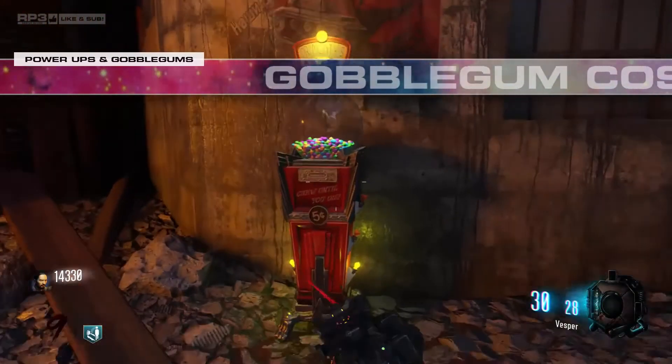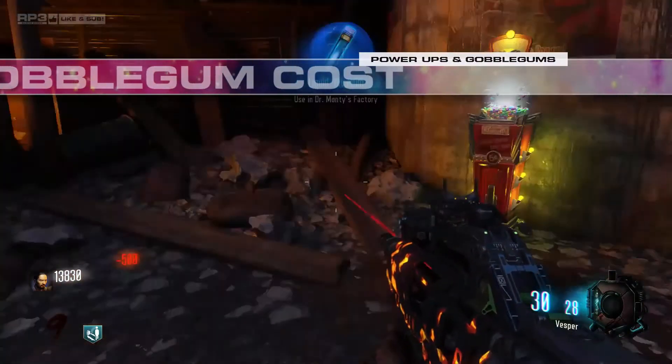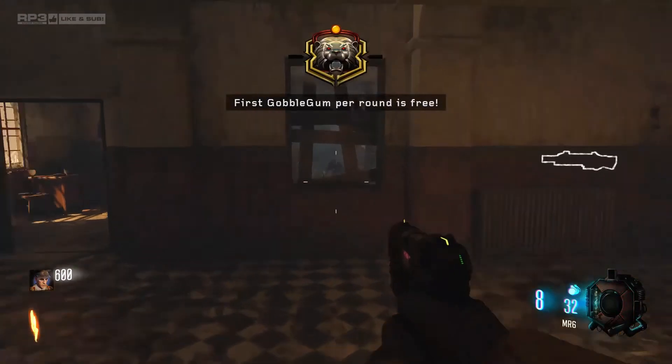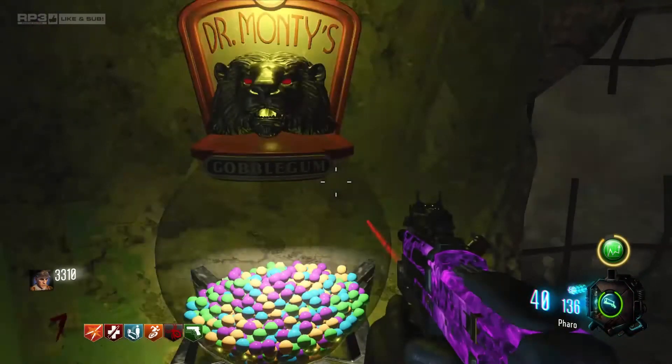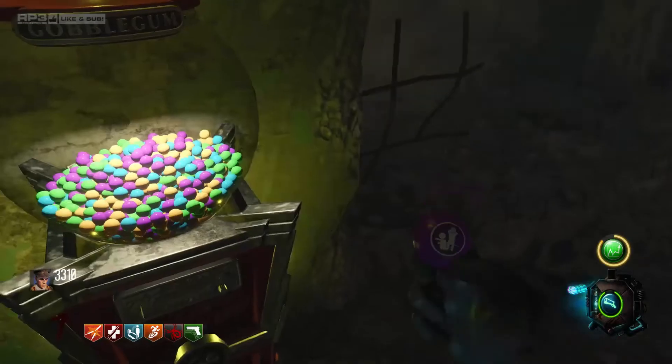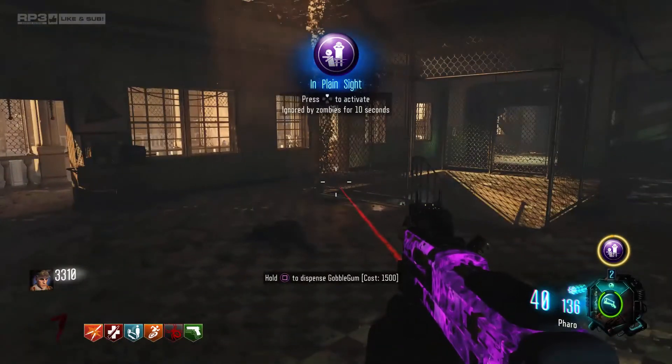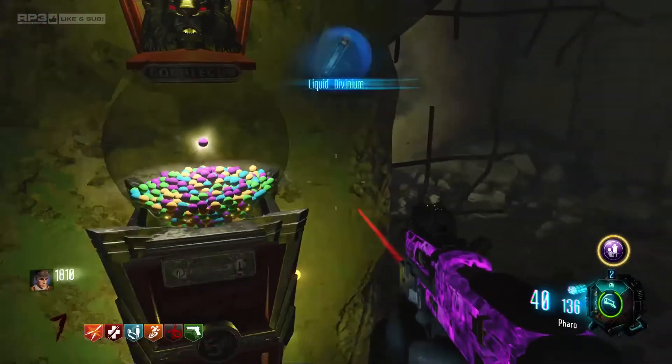Originally, the first hit on the Gobblegum machine cost 500 points. After the release of Zombie Chronicles, the first hit per round is always free. You can hit the machine up to 3 times a round, and each time after the first use the price increases. Every 10 rounds, the price of hits 2 and 3 goes up as well.